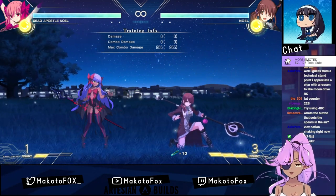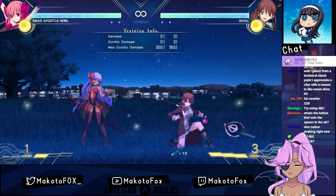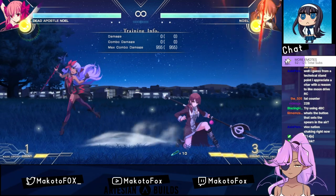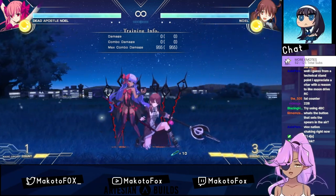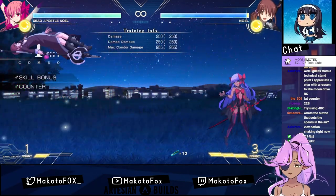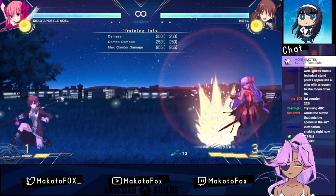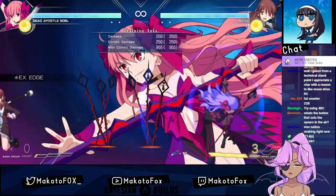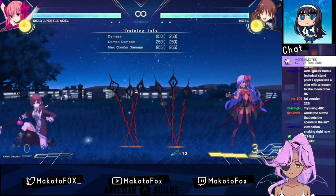So they did the thing I was thinking of, which is good. That gets set. As long as she doesn't get hit, they stay there. They don't do anything until she does 2-2-A. That gives you a big count of it. 2-2-B. 2-2-C. Oh, they don't go away when you do 2-2-C.